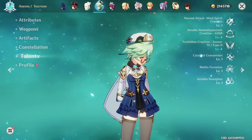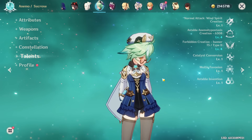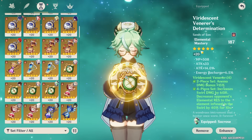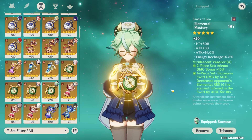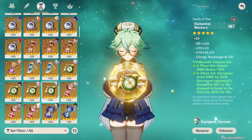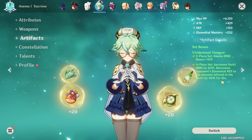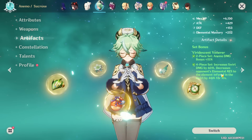There are a few ways to build and gear your Sucrose, which I'm going to talk about in this video. You can either go low investment or high investment, both having their upsides. With Anemo supports like Sucrose, slapping on a Viridescent Venerer set, even if your stats aren't that good, is enough to make her very useful. The 4-piece set gives you a 40% resistance reduction to any element you swirl, and also buffs your swirl damage by 60% and gives 15% increased Anemo damage bonus.